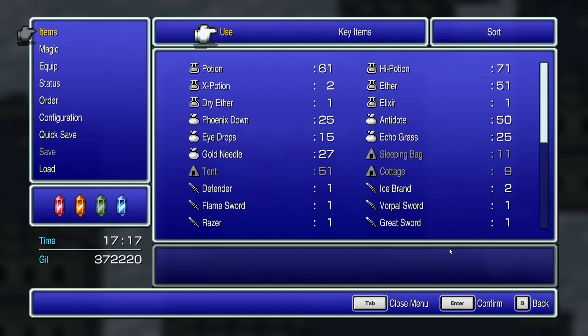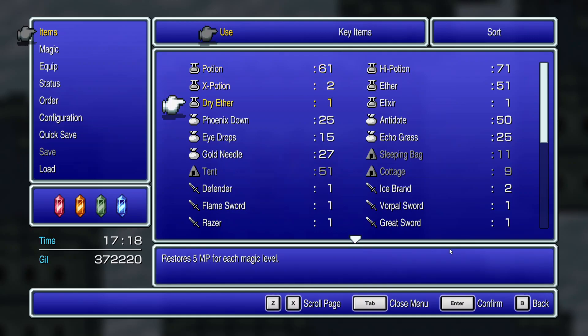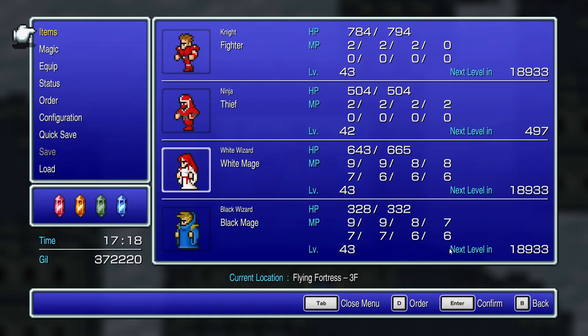I don't have any more need for Antidotes — I already have way more than I'll use for this game. Echo Grass? Have I ever even been silenced? Gold Needles — I might still use a few, but not too many. The only things that'd be useful to buy are X-Potions, Dry Aethers, and Elixirs, and I don't think I can actually buy any of those anywhere.